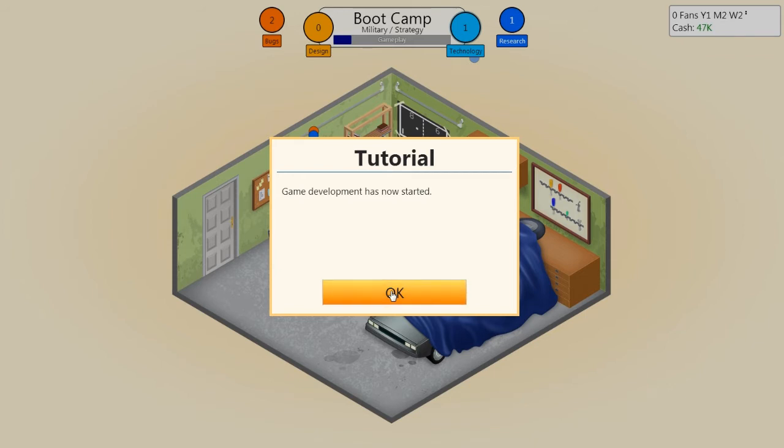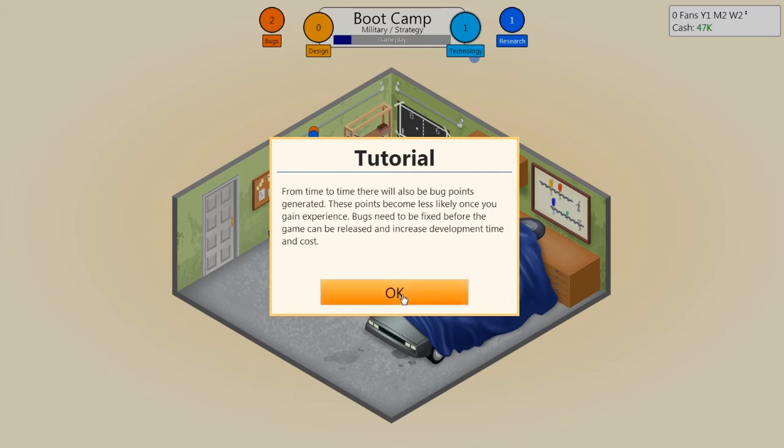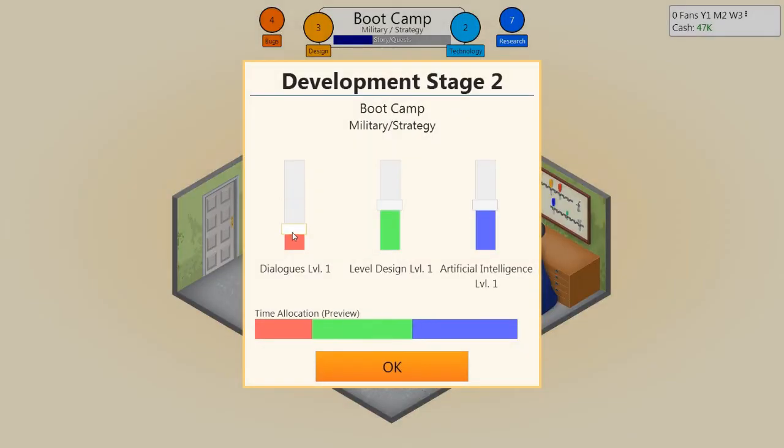Game development has now started. While developing your game you will generate design points and technology points — the more points you generate the better the game will be. From time to time there will also be bug points generated, which become less likely once you gain experience. Bugs need to be fixed before the game can be released and increase development time and cost. We don't need much in dialogues; level design needs to be good, and there's a lot for artificial intelligence.